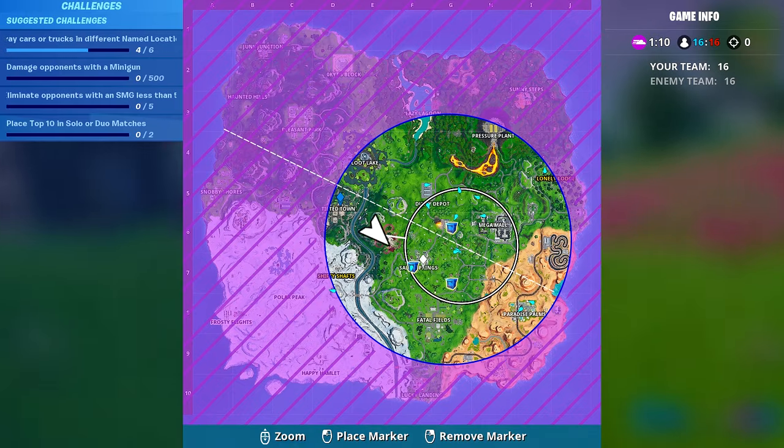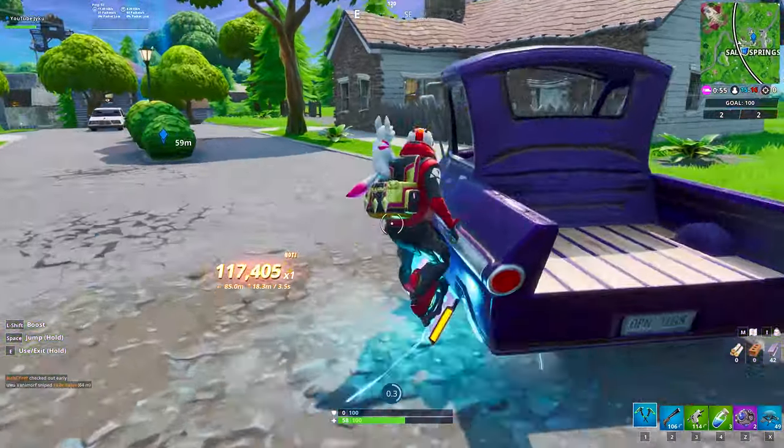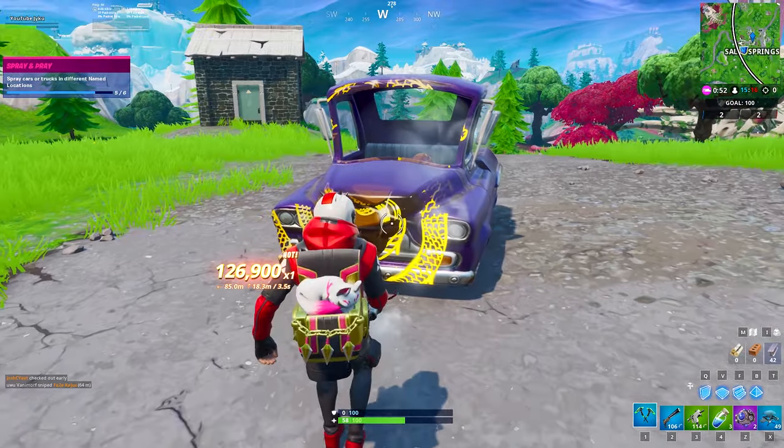The fifth location that I went to was Salty Springs. Mark it on your map, make your way there, find a car, and go ahead and spray paint it.